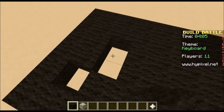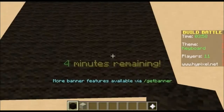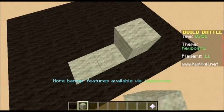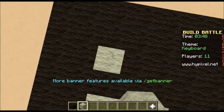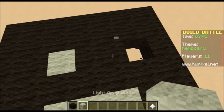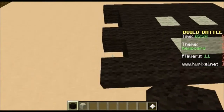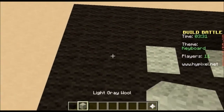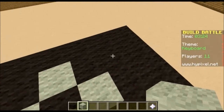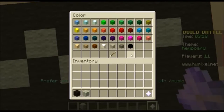We need dark gray too. Actually no, it's fine. So now we're going to make the spacebar and the little keys. We're going to make this a little bit bigger and make it gray.